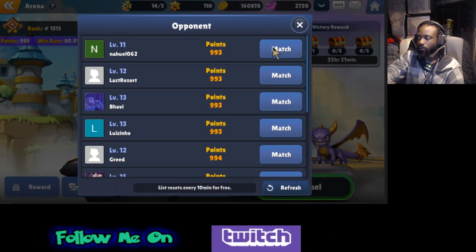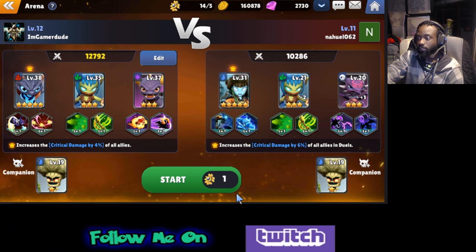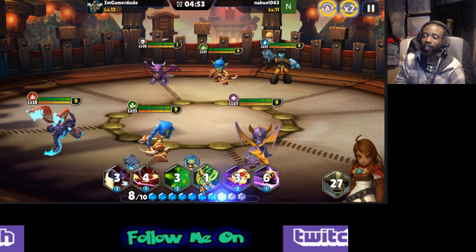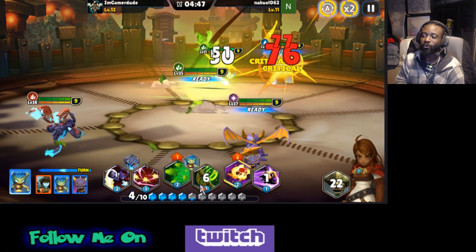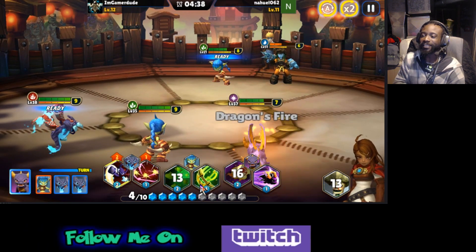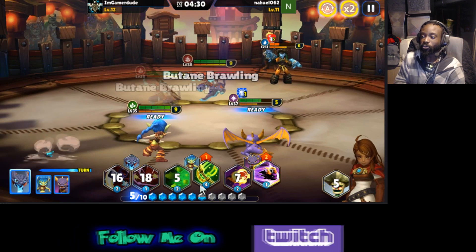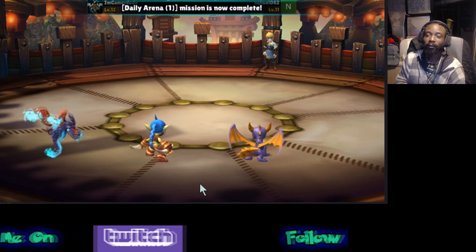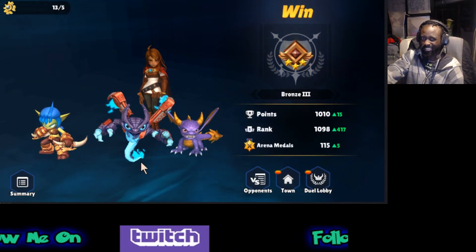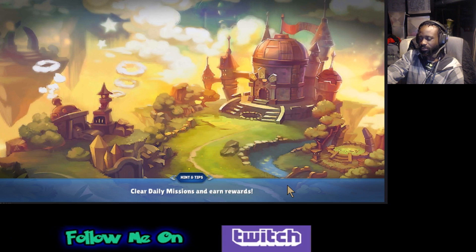We're going to take on somebody in PvP — not sure if I'll win, lose, or draw, but we're just going to click the first person and see what happens. I tried Arena one time on manual and it got me really bad — it was terrible. So I just threw it back on auto, because it's been such a long time since I've played a game with active time battle where you actually have to choose skills manually. I guess it would take some time to really sit and do it. But that's pretty much PvP — just simple stuff.